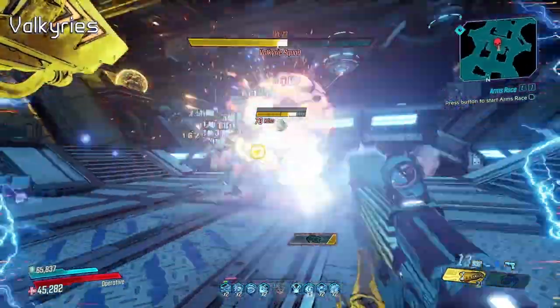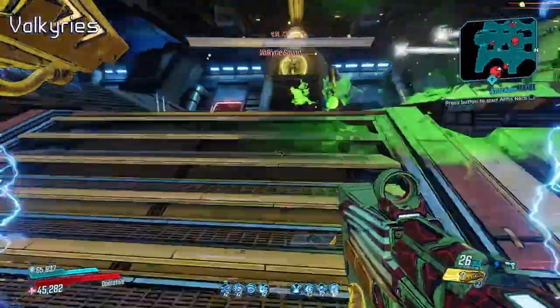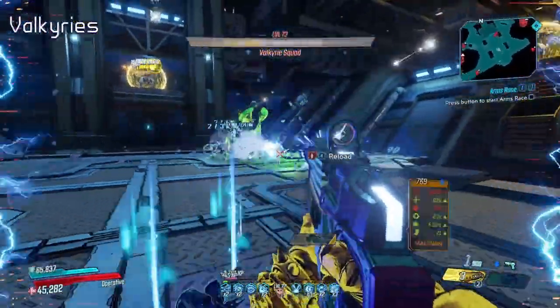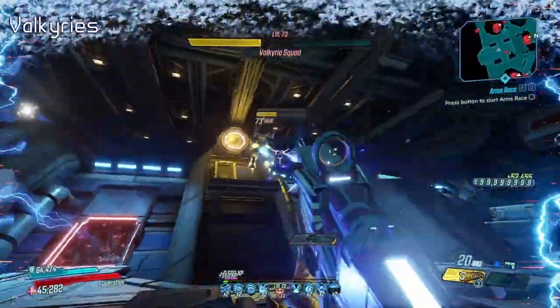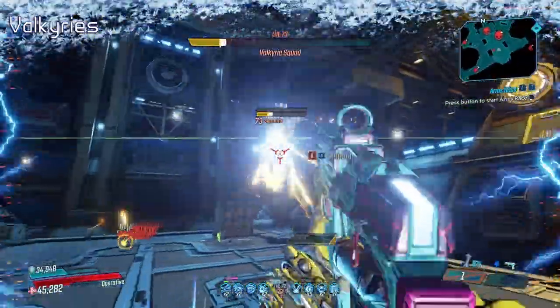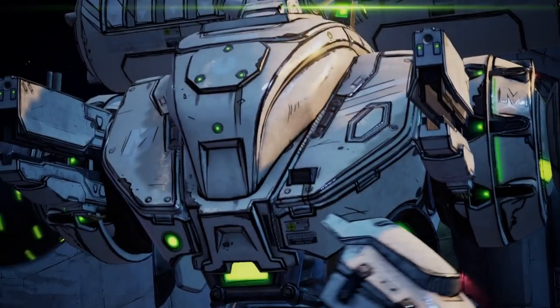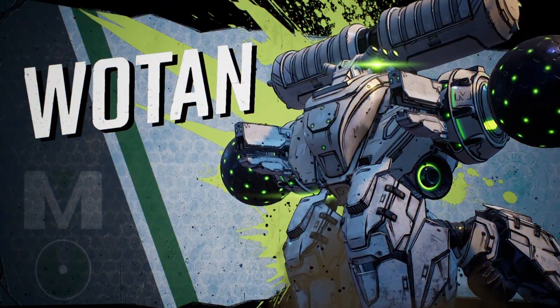Each Valkyrie will fight until half of their armor bar is depleted, at which point they will return to their perch and you will take on another wave of enemies. The next Valkyrie will jump down after a set amount of time, however will come down quicker if you kill the entirety of the wave as that triggers them to immediately jump. After you have your 1v1 with each Valkyrie, all three of them will come down at once to fight and that is when you can finally take them out. And now for the big man himself, the final boss — Wotan the Invincible.